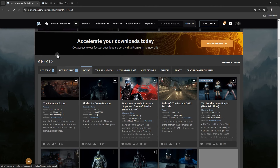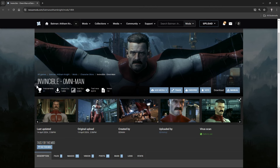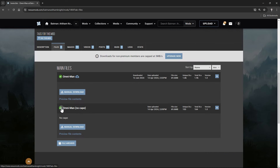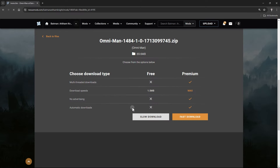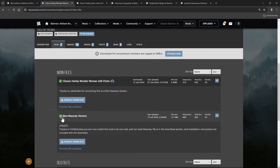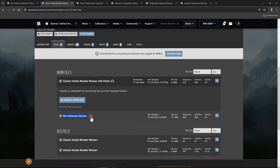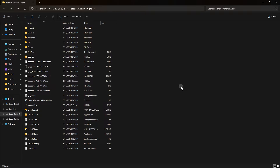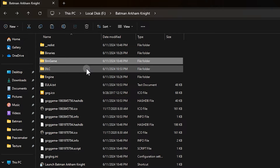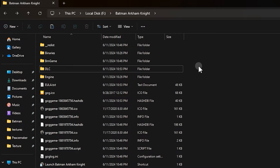Now let me show you how to install them. It's so simple. First, find the mod you're looking for and download it from the files section. For example, I download this. In files, a mod can have two different versions. Some require ResRap — in that case, make sure you download the non-ResRap version. After you download it, first open your game installation directory, where the BM game and DLC folders are.